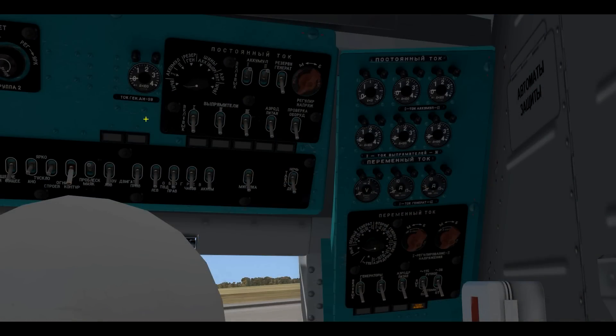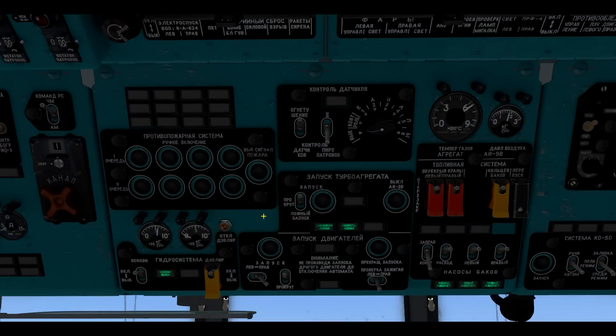Back in the electric panel we can select rectifier 1, 2 and 3 on, and also select the generators too. Now we can disengage the APU.